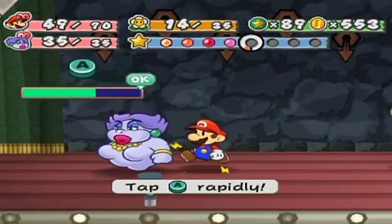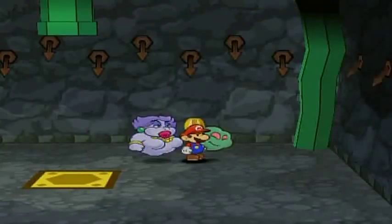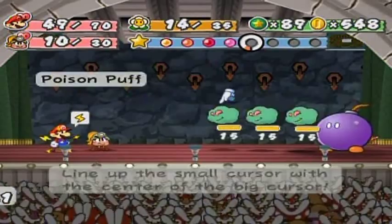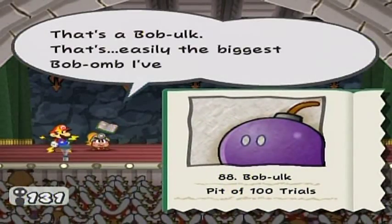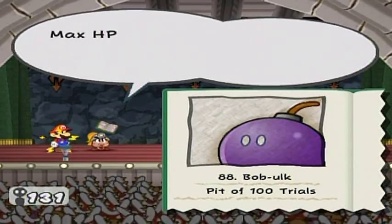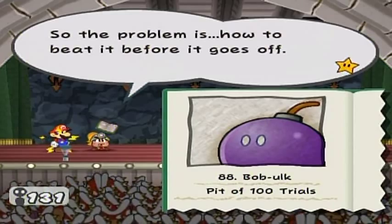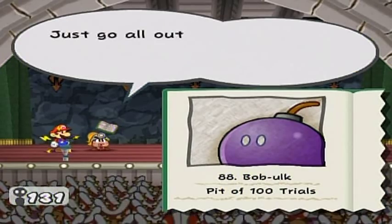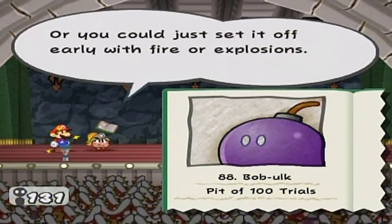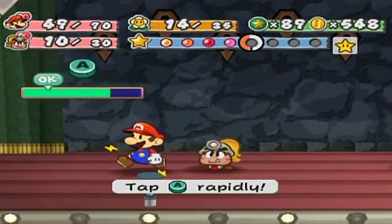I gotta set myself up properly. Running from battle won't change the types of enemies that appear, which is why I do this, but it does allow me to set up for a better outcome. Let's tattle the Bob Oak. That's a Bob Oak — easily the biggest Bob-omb I've ever seen. XP is 10, attack is 4, and defense is 2. Once its fuse is lit it'll explode after a while — its bomb attack has a power of 16. Just go all-out to beat it, or set it off early with fire. Run.